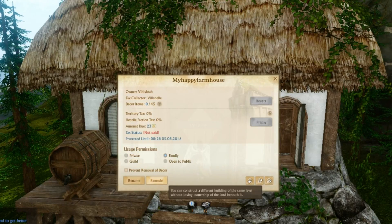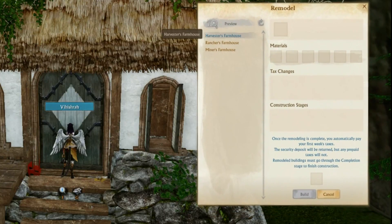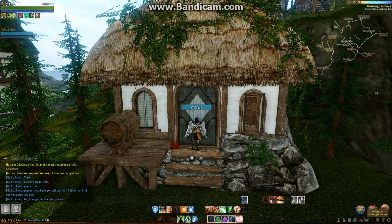This is an upgradeable house, so you do have this remodel button. It says you can construct a different building of the same level without losing ownership of the land beneath it. When you hit remodel, you have different choices — you can make it into a Harvester's Farmhouse, a Rancher's Farmhouse, or a Miner's Farmhouse, but I'm not going to go into what those do at this time. Keep your eyes peeled for future videos. You can remodel this one and change it — it's an upgradeable house.